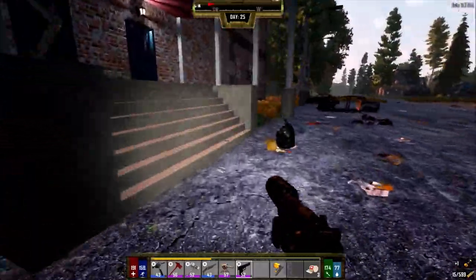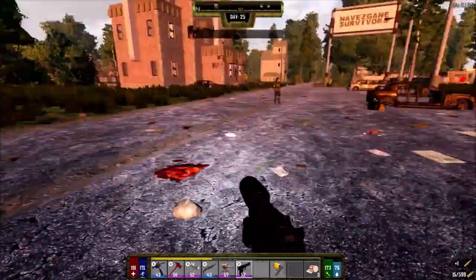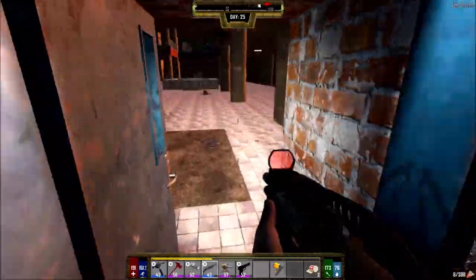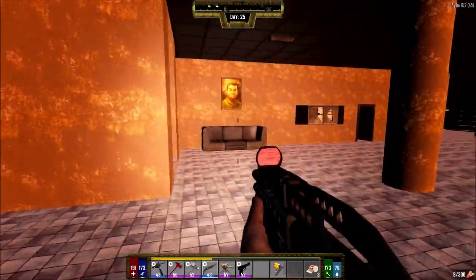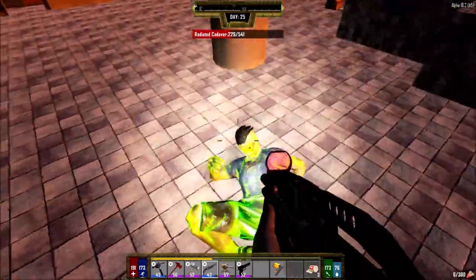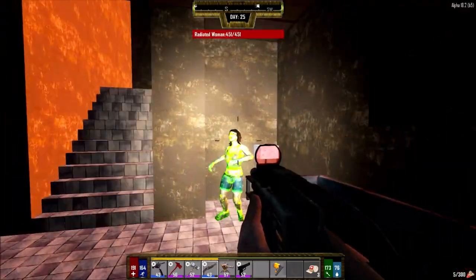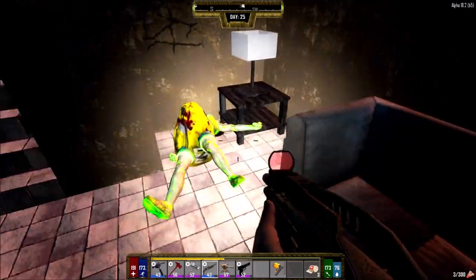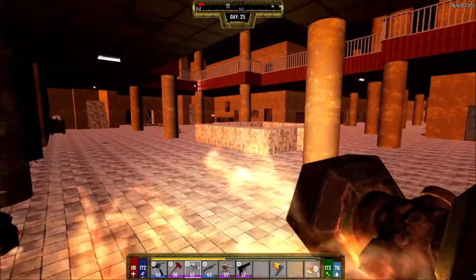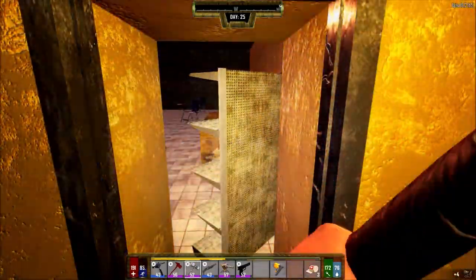We're literally going to wake up everyone and let them all run to us. All this noise will definitely call more zombies. I need to make sure I kill every single one so I don't get a nasty surprise during the night — I'll only loot what zombies drop right now. I don't have any gas left on my auger so I'm going to have to do this by hand to get through stuff.